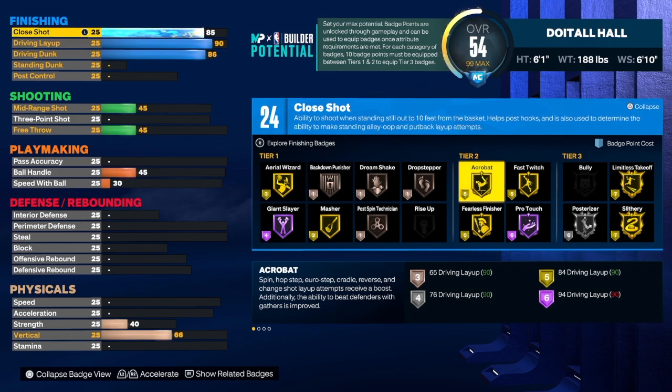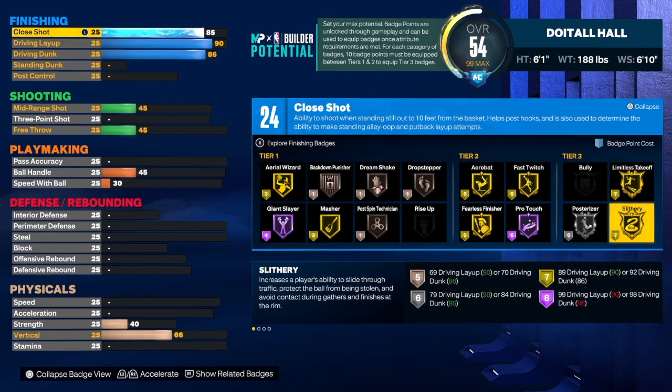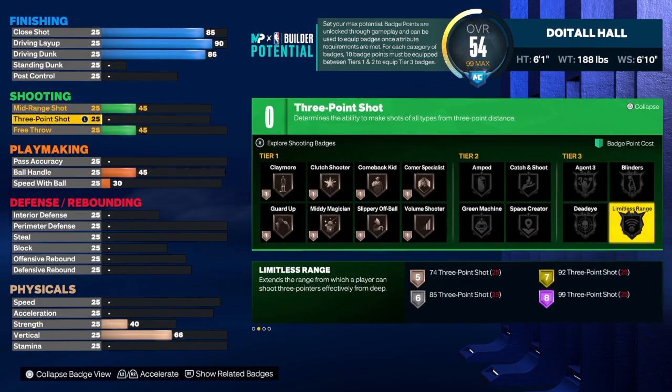For finishing badges I would use limitless takeoff, slithery, posterizer, fast twitch, acrobat, and fearless — that's about 7, 14, 20, 25, 30, 35 badges. We have 24, so we'll need 11 more. You do get a plus 7 once you're able to call two or three bags on goal, and then you can add four more. Let's go ahead and get it to the shooting.